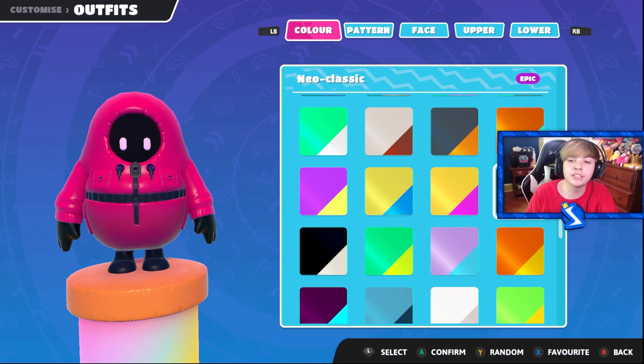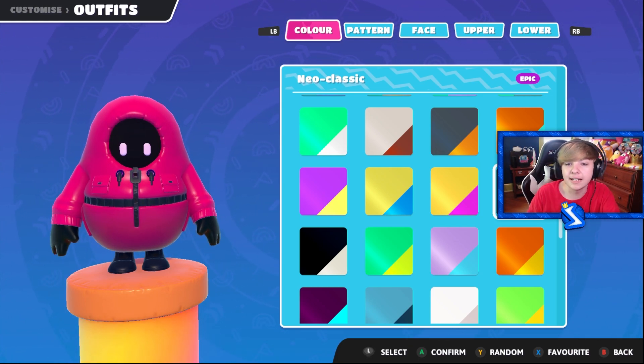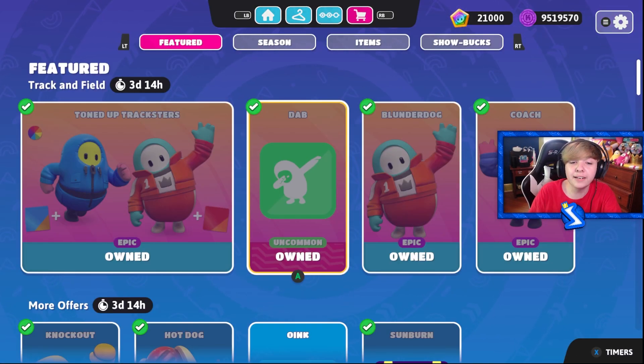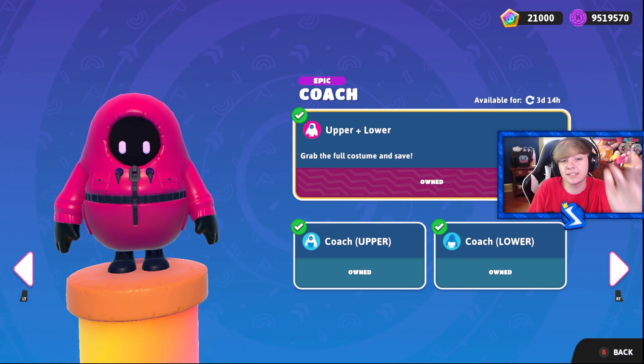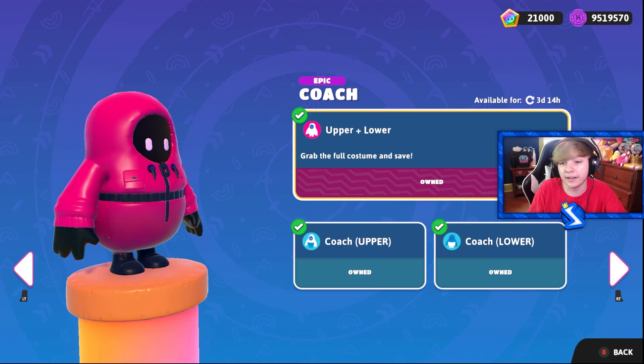Now obviously these come in a bunch of different colors, but I think Mediatonic might have added these on purpose as like a subtle Squid Game collab. They probably wanted to do it and did it in a way that wouldn't get them sued. The funny thing is these guys are wearing tracksuits and they're called blunderdogs, and then this skin is called coach — which makes sense because in Squid Game, the pink soldiers are basically the coaches of the people that are in Squid Game.